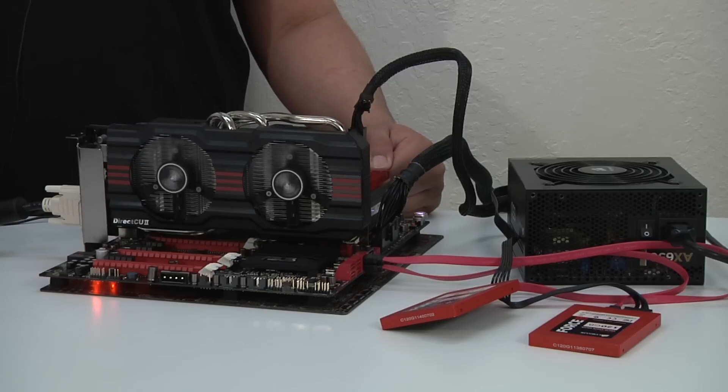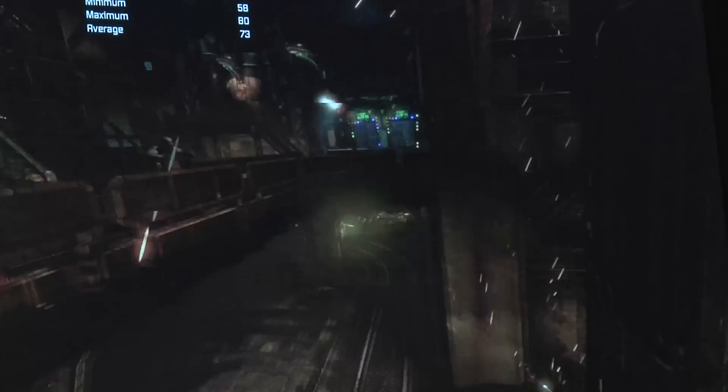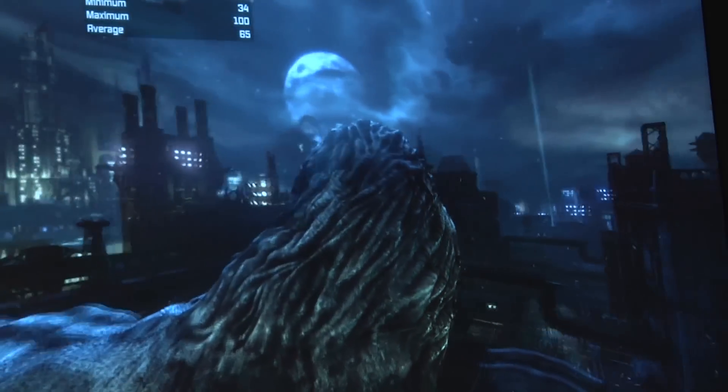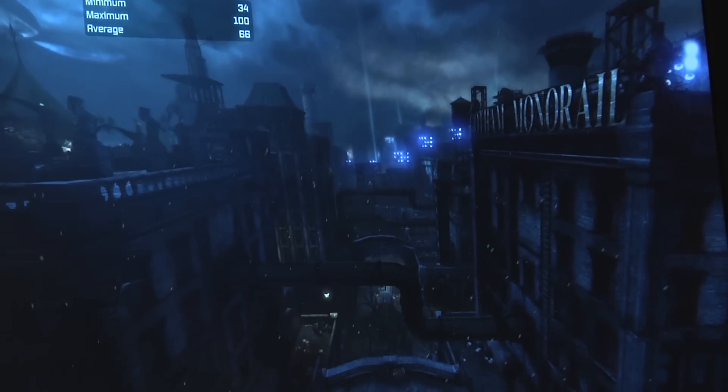So with that let's go ahead and start the benchmarks. First up we have Batman Arkham City, the latest generation title from the Batman series. It's a really awesome game that takes advantage of a number of key technologies this card brings to the table — one being tessellation support, another being advanced anti-aliasing such as FXAA, and also exclusive NVIDIA technologies like PhysX, which bring a whole new level of immersion to the title.